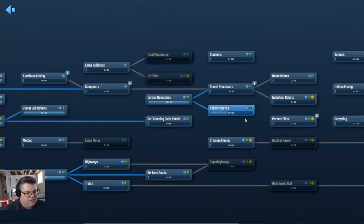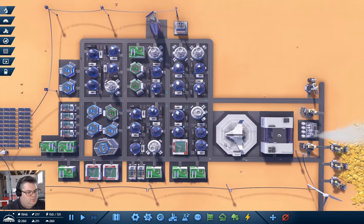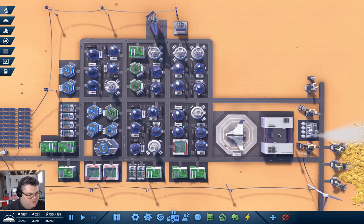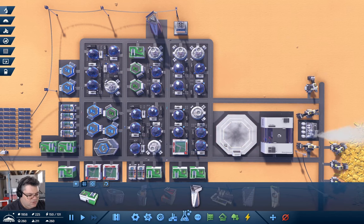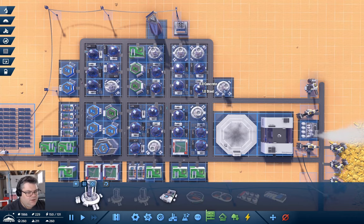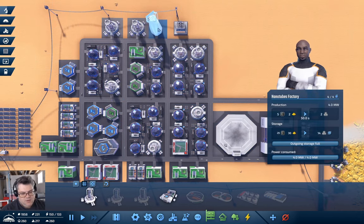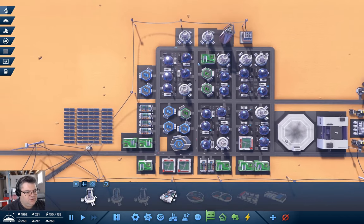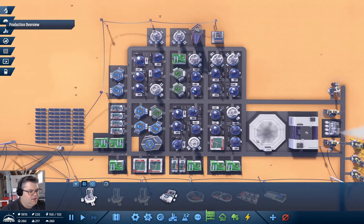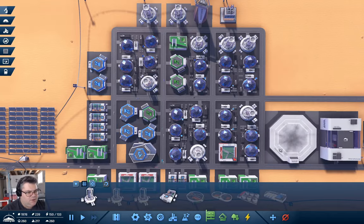Yellow science needs a lot. I think I probably need to stick up another atmosphere processor. Yeah, I need a couple more of them — this one has filled up its storage so there's no production. That will help speed things up if we're not short on carbon everywhere.